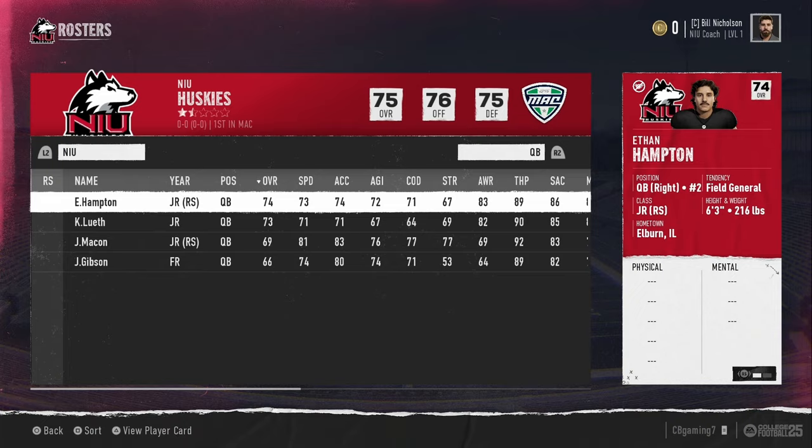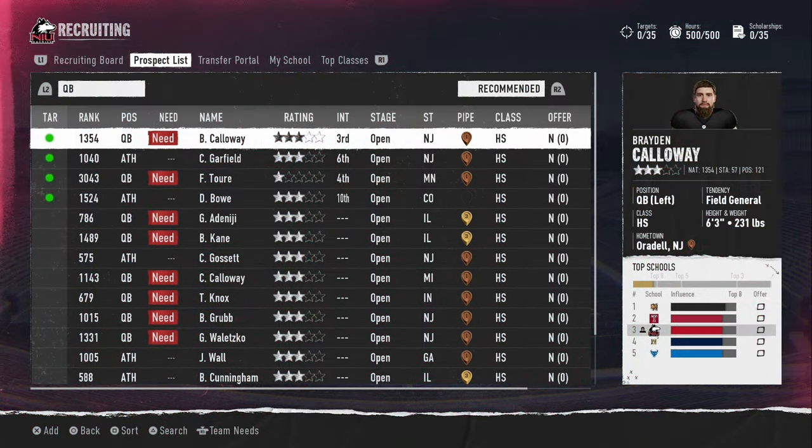We don't really need a quarterback but we'll probably target at least one, because we don't know what we'll get with Hampton — he might fall flat, Luth and Macon might not pan out. It's early in the dynasty, so we have to cover our bases. The top target is Brayden Calloway, a three-star recruit. We're third right now but we'll definitely hit top eight, so we're adding him to our target list.